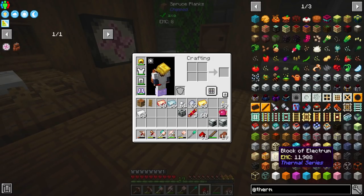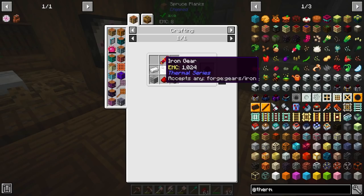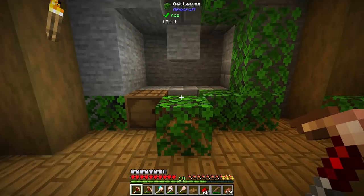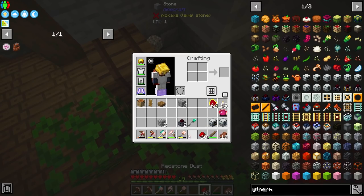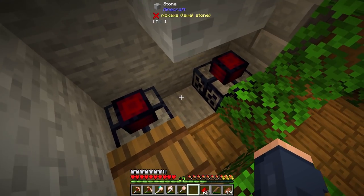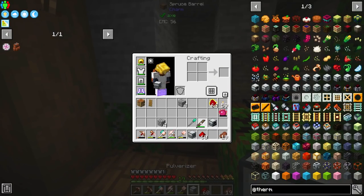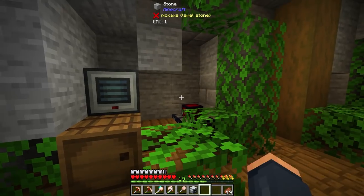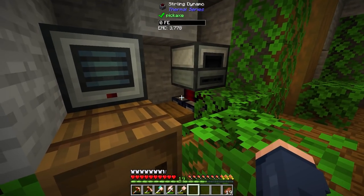With that done, I still need a power source, and I think early on a sterling dynamo is probably going to be one of my best things to go for, as I can just throw coal in it. This is probably the better way to go. I want to set up something really discreet, and I think this area is going to be the perfect spot. This is going to be placed down and these are going to both be touching the base of our redstone furnace and pulverizer. The pulverizer should probably go first, and then right here will be the redstone furnace.